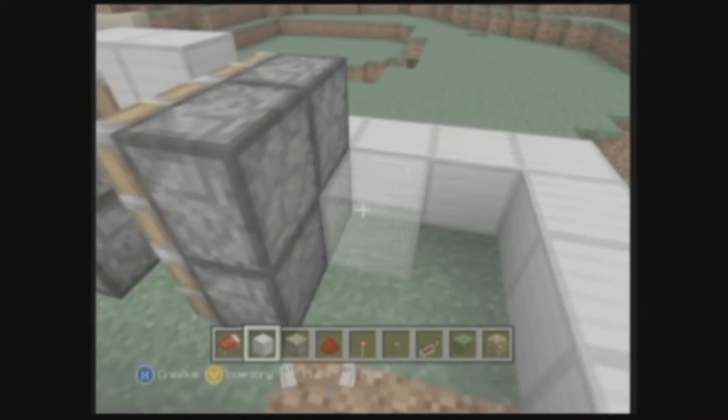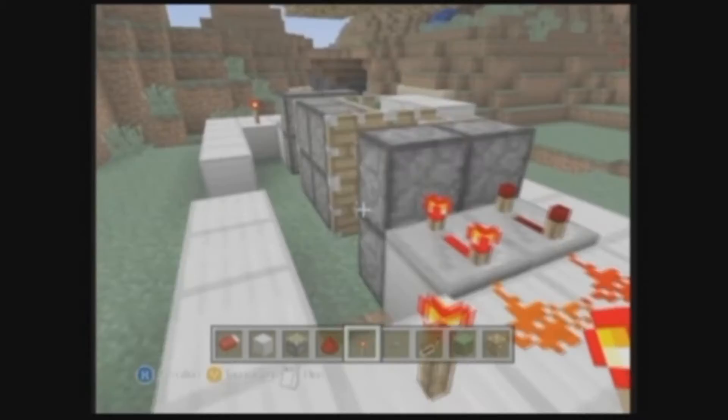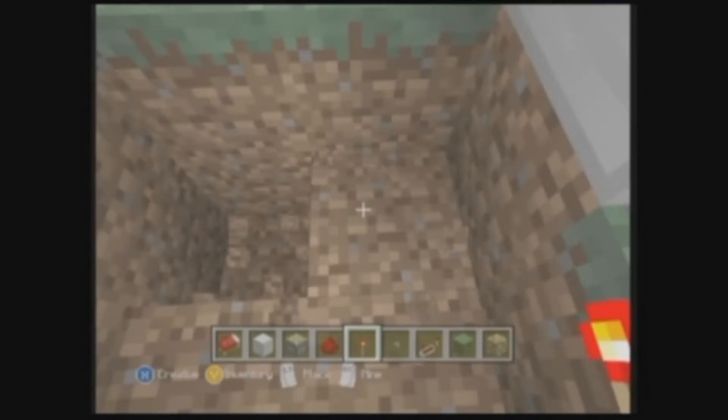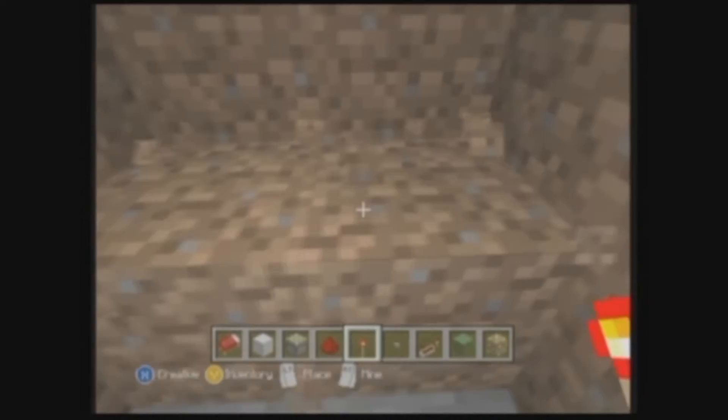I'm going to be filling in the gaps like so and putting repeaters behind the pistons, setting them to the fourth setting. Place redstone with a redstone torch to activate it, then come back behind them and dig down underneath it three blocks.